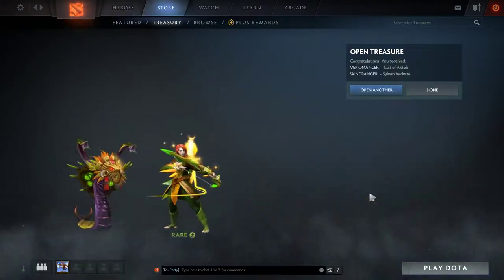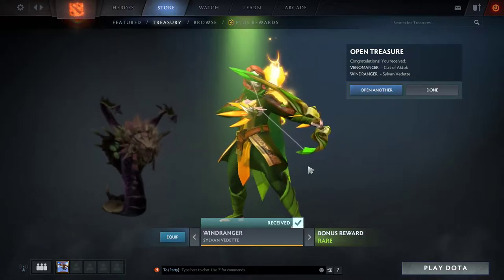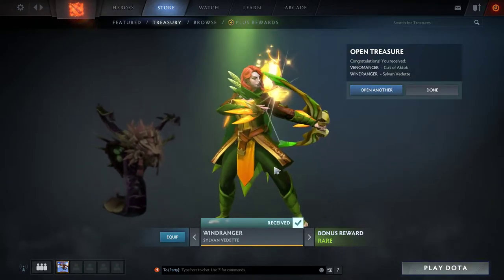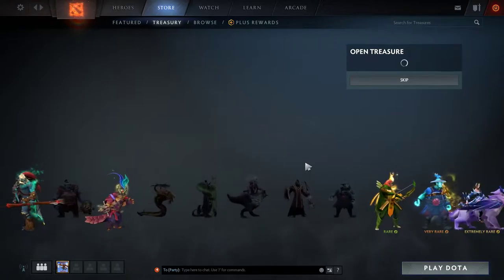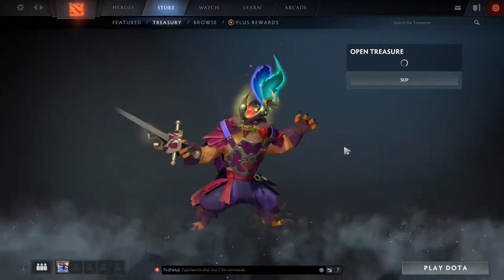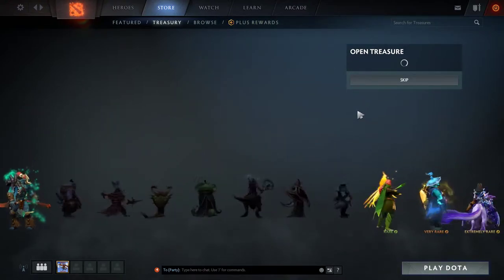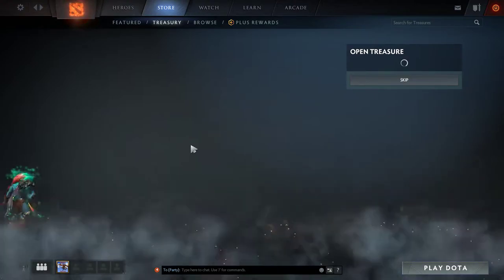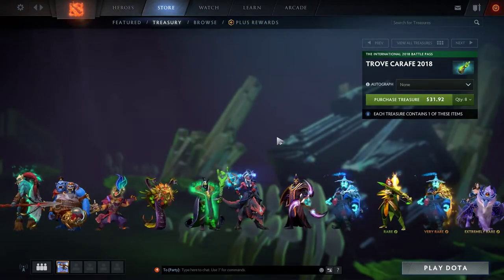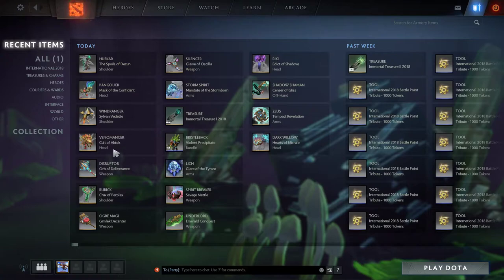On the sixth treasure, we actually get the Wind Ranger rare — that's fantastic! I haven't gotten any rares from the Troves for a while now, so this is really cool to have some good luck for once. Even though I haven't opened any rares or very rares from Immortal Treasure Three, I at least have this rare to show for it. The last treasure yields the Huskar set, ending the Trove Carafe 2018 opening with the Wind Ranger set featuring the amazing bird and new Shackle Shot animation.